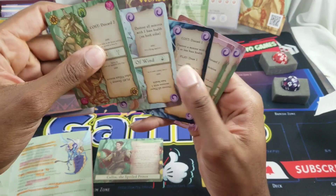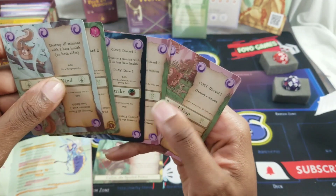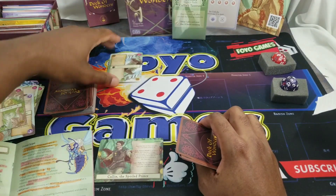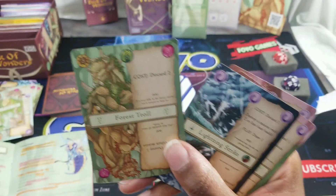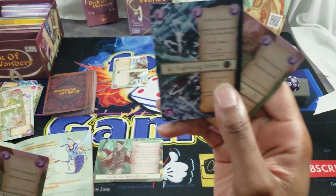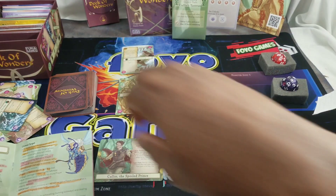My turn, I draw a big Forest Troll - five-three, discard two. I use Gust of Wind to destroy all minions with one base health on both sides - the Hungry Wolf has one health, so I destroy it. The Reinforce Dam has four health so it stays. I play the Forest Troll by discarding two cards, it comes in tapped, and I pass turn to the villain with one card in hand.